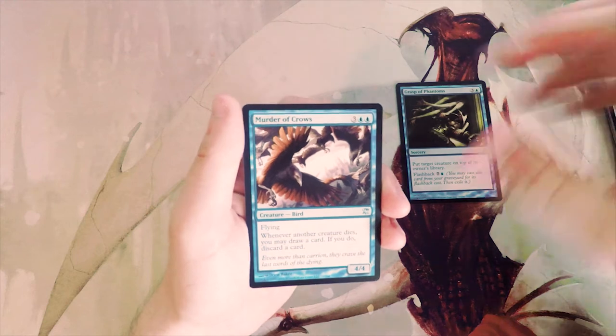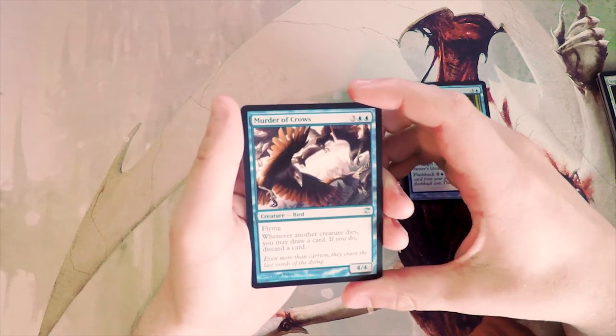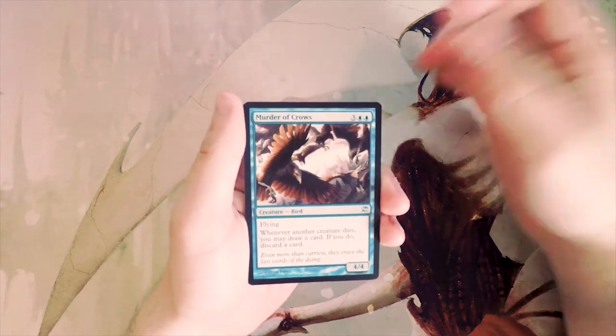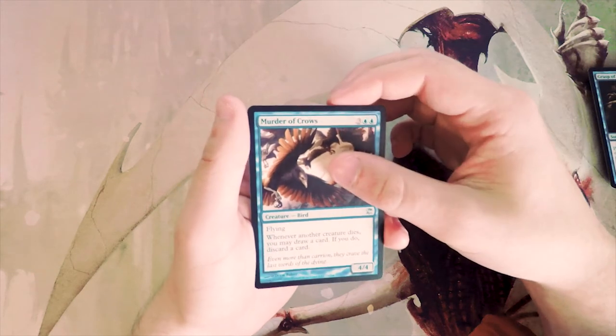Murder of Crows — three and two blue for a 4/4 flyer. When it dies, you may draw a card; if you do, discard a card. For me, so far this is definitely the pick — this card is fantastic.